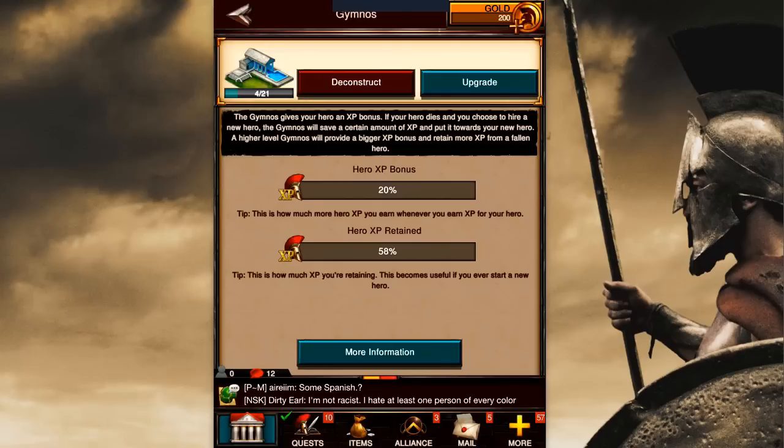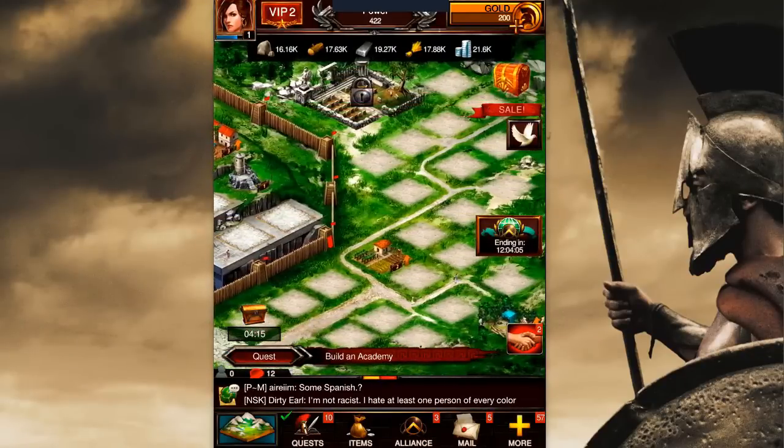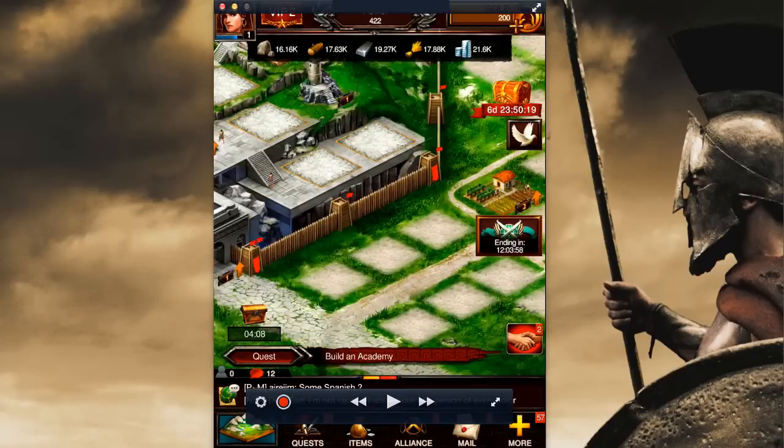If you tap on the level four gymnos, you can see the hero XP bonus — I now have a 20% bonus. So everything I do from this point forward, I will earn 20% more experience points than I would have if I hadn't done this gymnos first. Okay, back out to the main screen — let's get busy with the build 10 strategy. We're going to go back outside the walls and start filling in the empty spaces with farms.